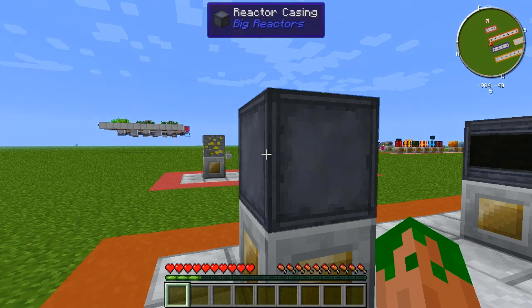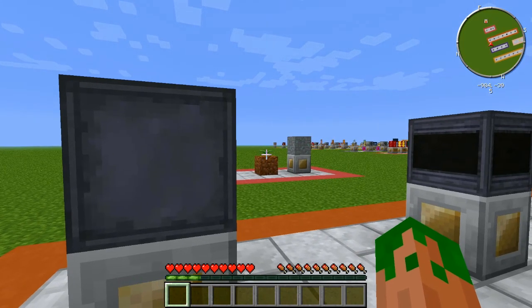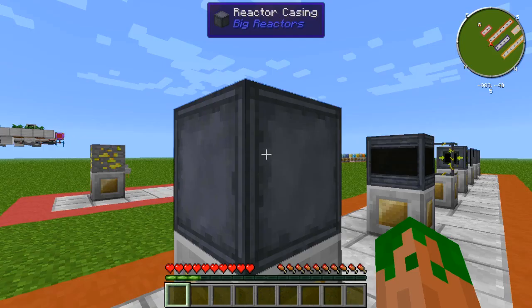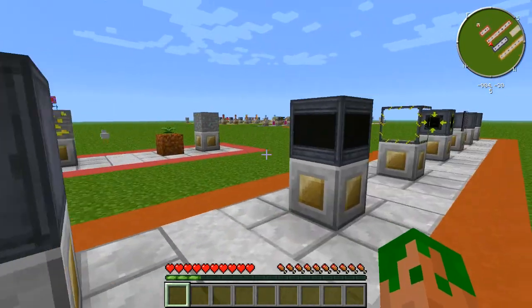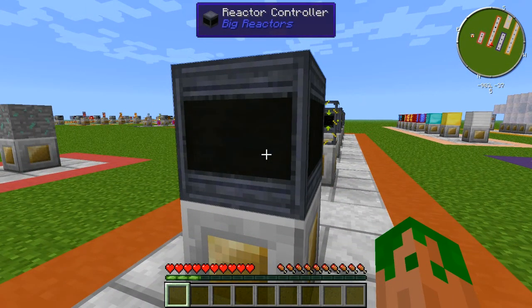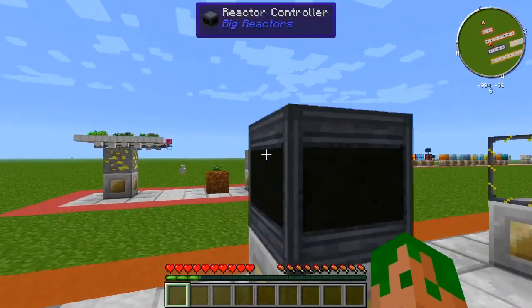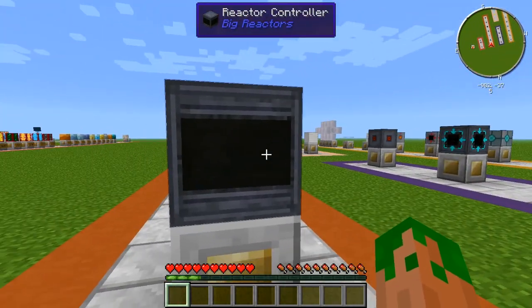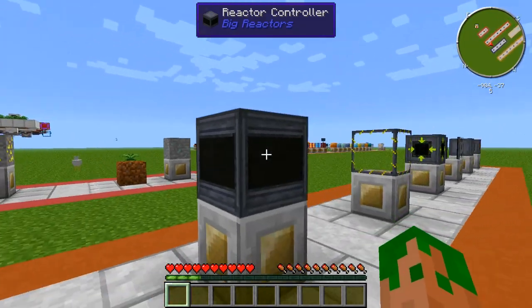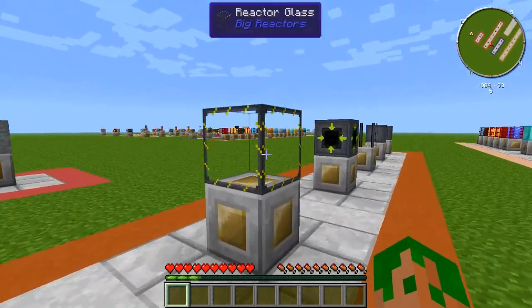The Reactor Casing is self-explanatory — you absolutely need it for the casing of your reactor. The edges, the corner pieces of the reactor — not the faces, but all the corner pieces — have to be made out of Reactor Casing; you can't use any other block for that. Next up you have your Reactor Controller. This is where you're going to monitor your reactor's energy levels, heat levels, fuel levels, and whether you can turn your reactor on or off. If you have an actively cooled reactor, this is where you'll monitor those levels as well.